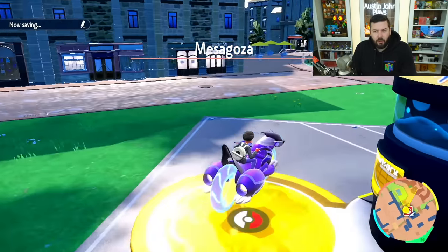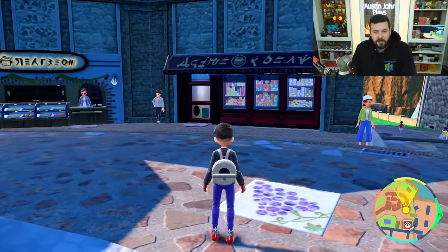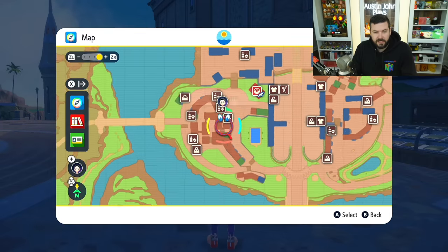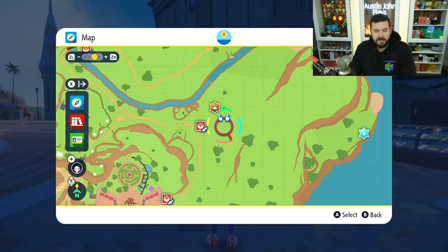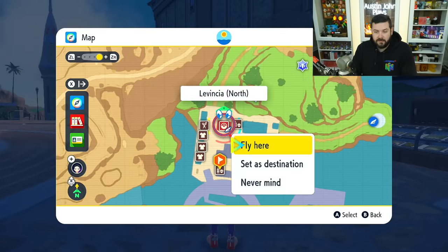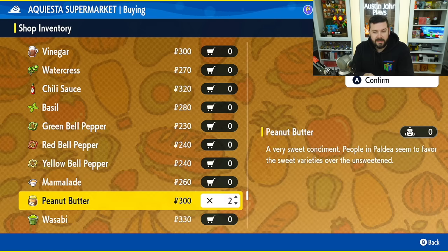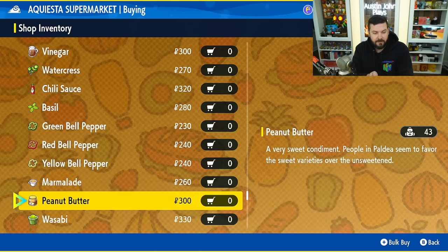There are three stores that carry almost every ingredient you're going to need in the game. In Mesagoza on the left-hand side, there's this shop — Shark Hands — and this one — Artisan Bakery — located right here on the map. In addition, if you head to Levincia, Iono's town, and go to the Aquiesta Supermarket, you'll find a variety of other supplies not available at the other two locations. I typically just go down and buy three of everything.